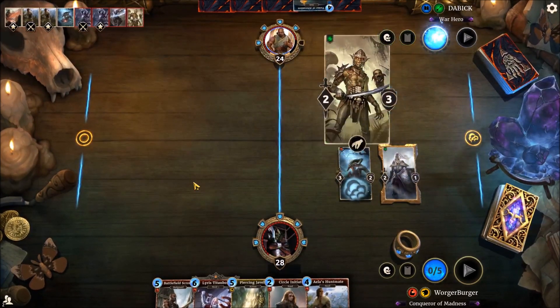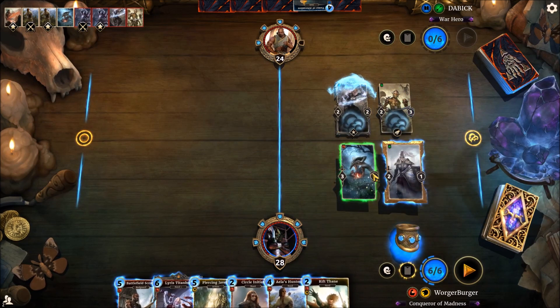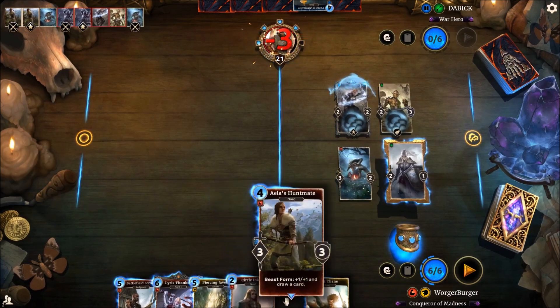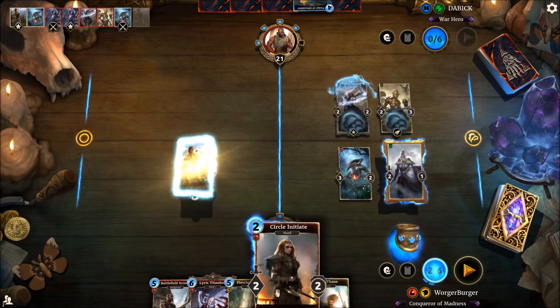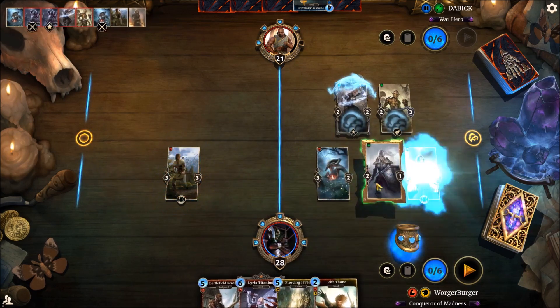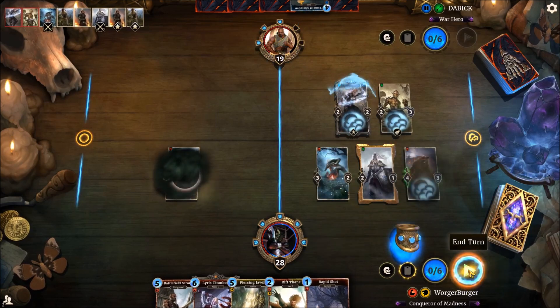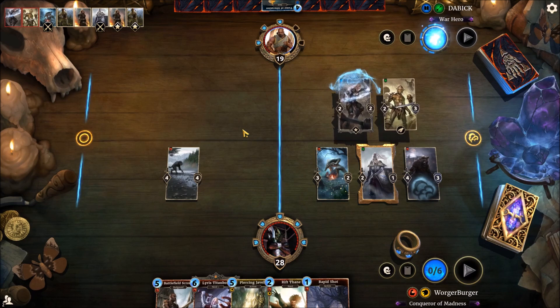Lyris is nice, but I don't know if we'll be able to get her off. Let's attack. We do want to get down these Beast Forms, or at least an Aeolus Hunt. The Circle Initiates. And then we might as well get it down — it's just a bit stronger than our Rift Vane, even though it doesn't have Breakthrough. I'm sure we can sort that stuff out later.